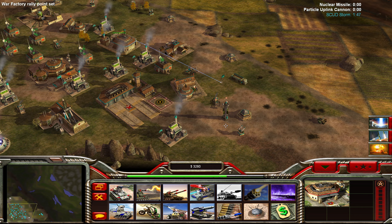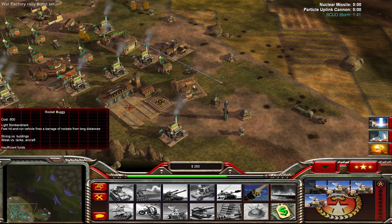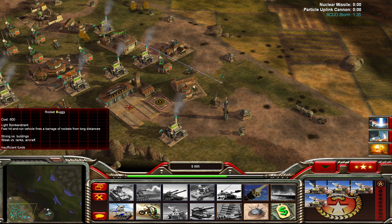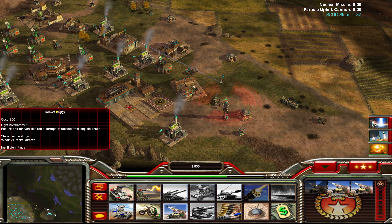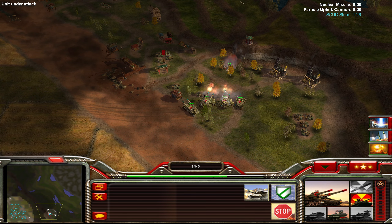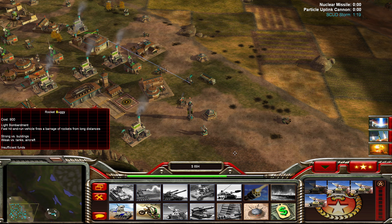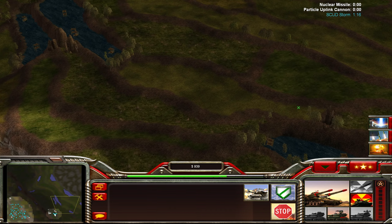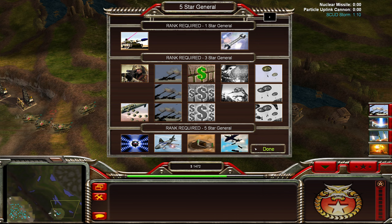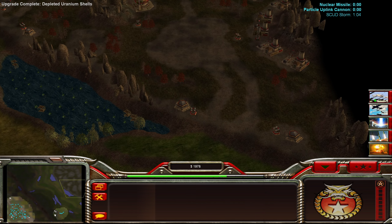The rocket buggies — we can also have those catch up because they're fast. Get like six of those or so — that should probably be sufficient. You can probably just do it with the overlords, but why not have some artillery? The good thing about the overlords is that they're just universal — good against infantry, against vehicles and structures, and they can even target air units. The Tomahawks are nice if you need really long distance.